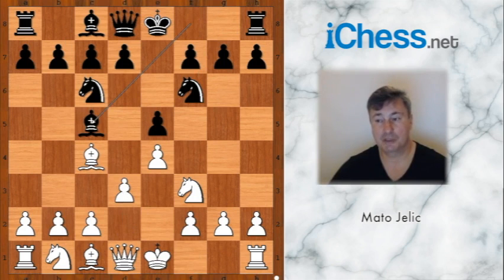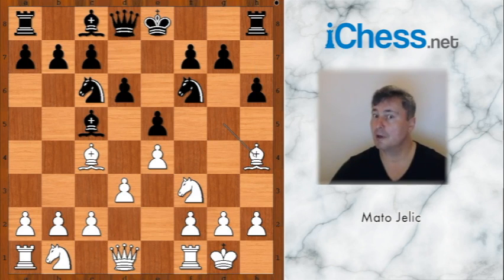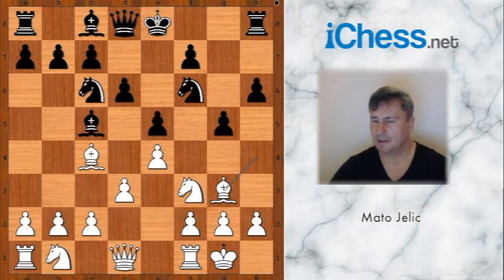d3, bishop to c5, play with white pieces castled king's side, d6, bishop to g5 pinning the knight, h6, bishop to h4, and now g5. If black castles king's side this can backfire. Bishop to g3 — this is a very interesting moment. Black would love to play h5, but then knight takes pawn on g5. So what would you do in this position if you had the black pieces?